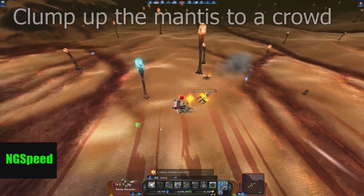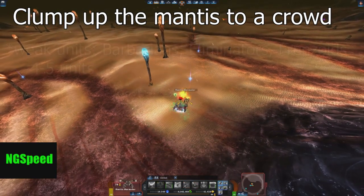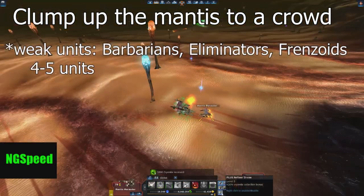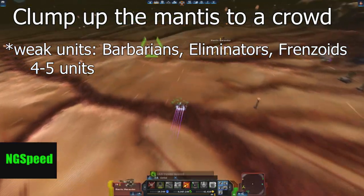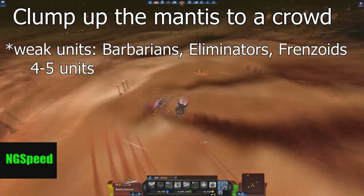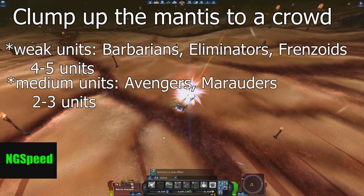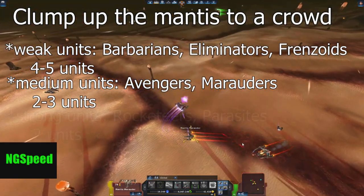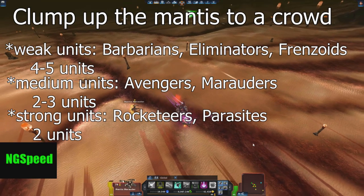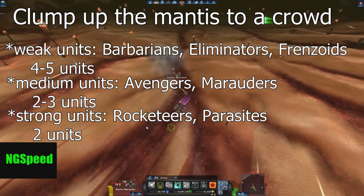Clump up the Mantis into a crowd and serve them some orbital strikes. For the weak units — which are Barbarians, Eliminators, and Franzoids — you can clump up 4 to 5 units. From the medium units, which are Avengers and Marauders, you can clump up 2 to 3 units. From the strong units, which are Rocketeers and Parasites, you can clump up to 2 units.